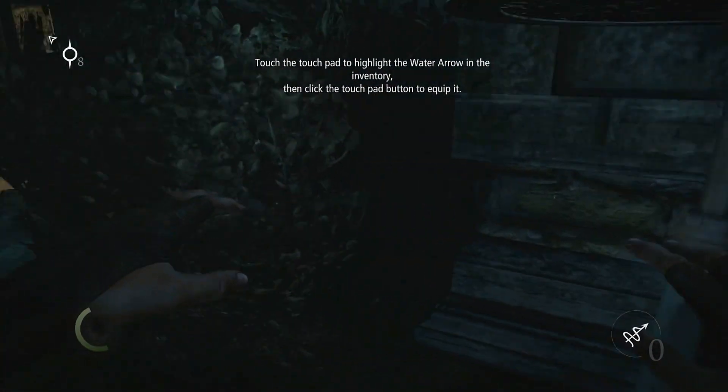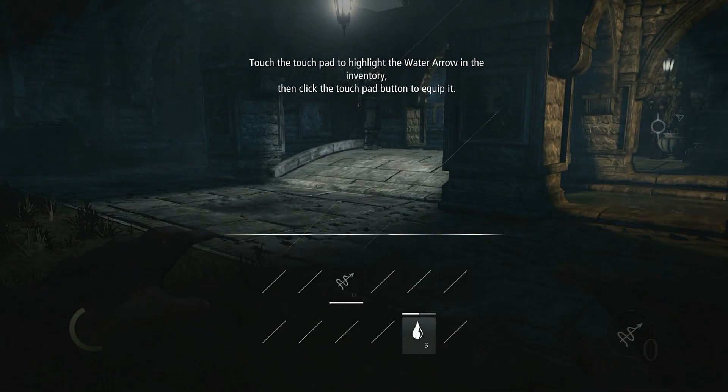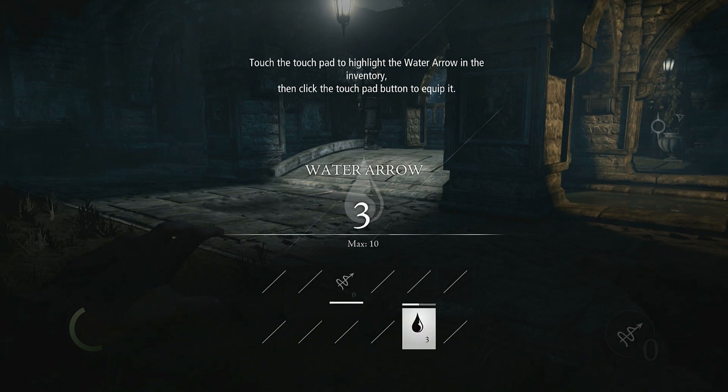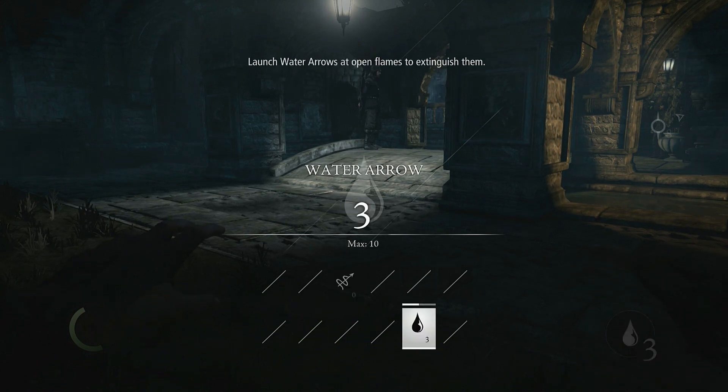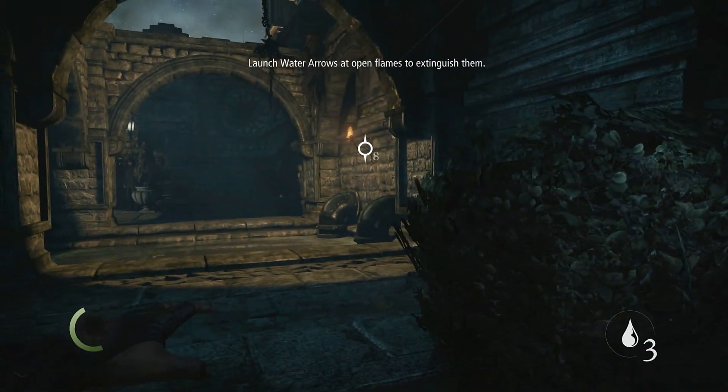What are these gonna do? Touch the touchpad to highlight water arrows in the inventory, and then click the touchpad to equip — I really like this! How you can move around and select things with the touchpad. It's badass. Launch water arrows at open flames to extinguish them.